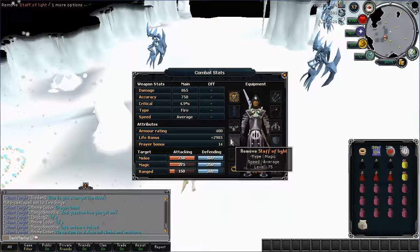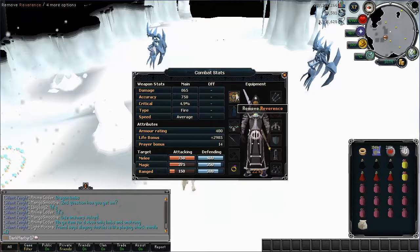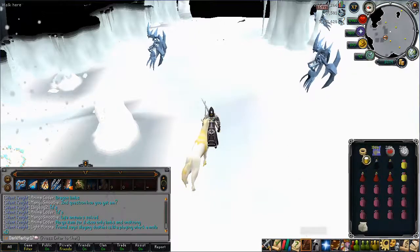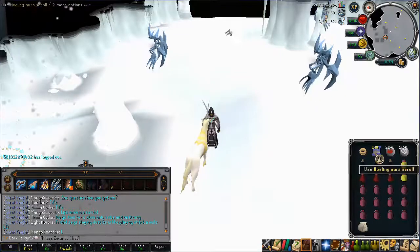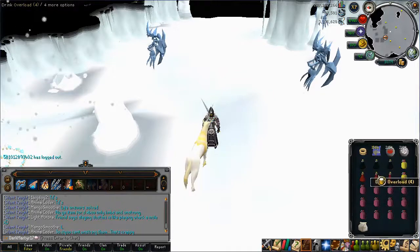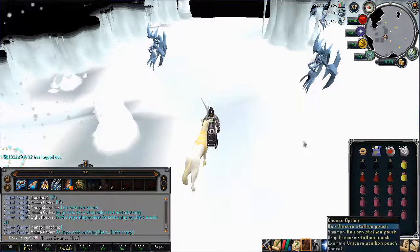Staff of Light — if you've got a Wand and Book, that would probably be more effective as they hit faster, but that's optional. And Reverence, just for the extra prayer bonus. For the inventory setup, I've got my Teleport because that puts me right next to the Fairy Ring, Healing Aura Scrolls for the Unicorn, Fire Runes and Air Runes for Fire Surge, Overloads, Prayer Renewals for an hour, a couple of Emergency Brews and Prayer potions, and also a Spare Unicorn.